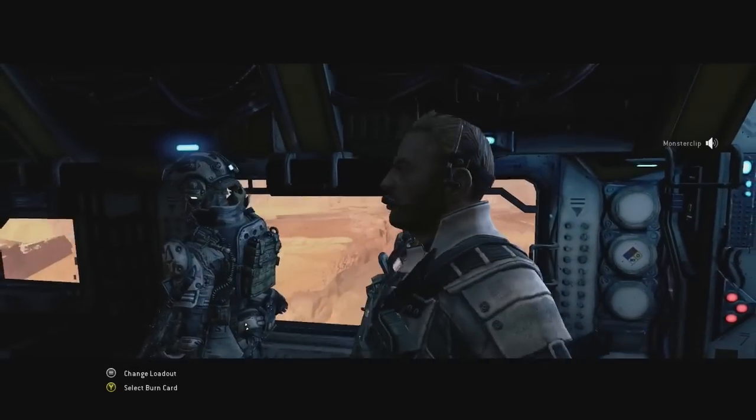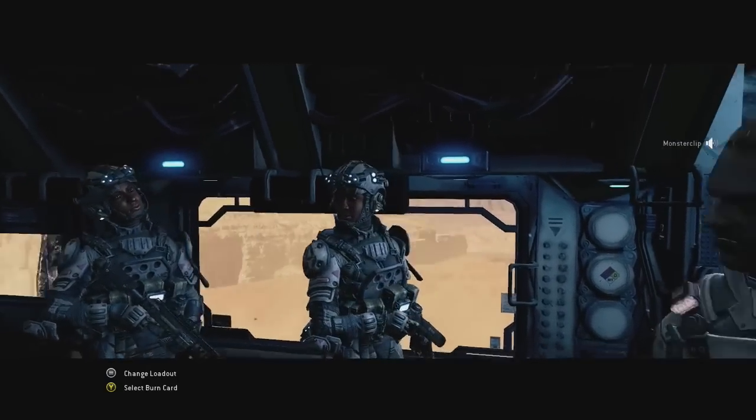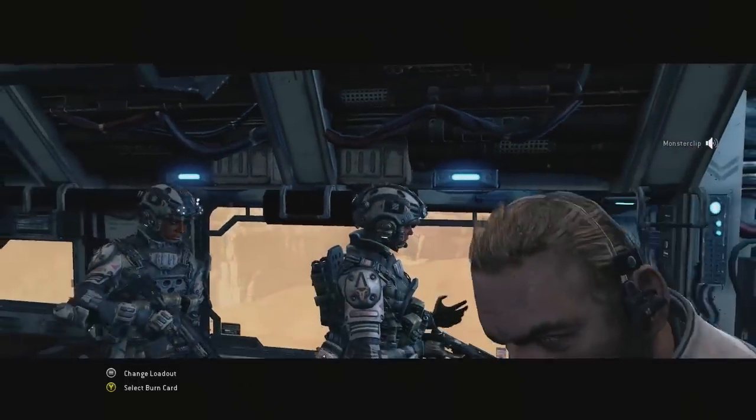Pilots, we got word the militia are trying to reverse-engineer our repulsor technology. The old tower here was our prototype, became the key advantage in colonizing worlds with hostile indigenous creatures. Our objective is to scuttle this vicinity before the militia learns too much about the tower.